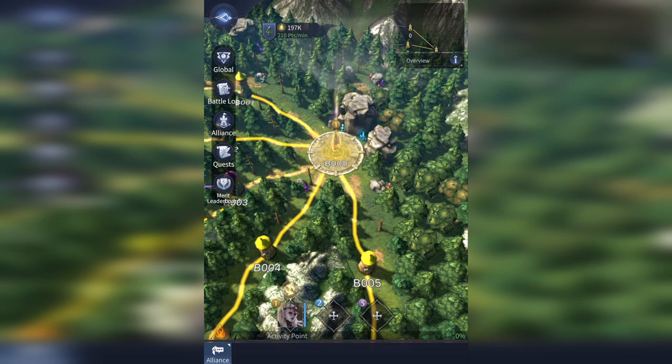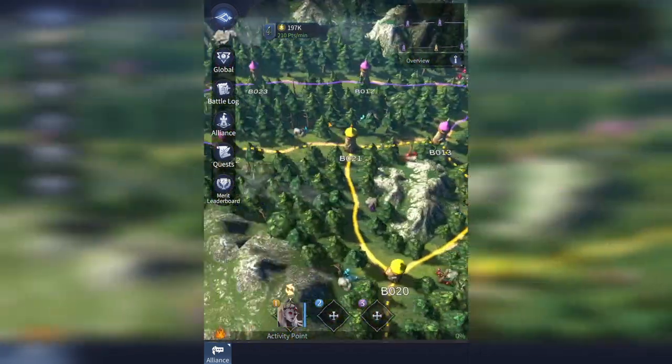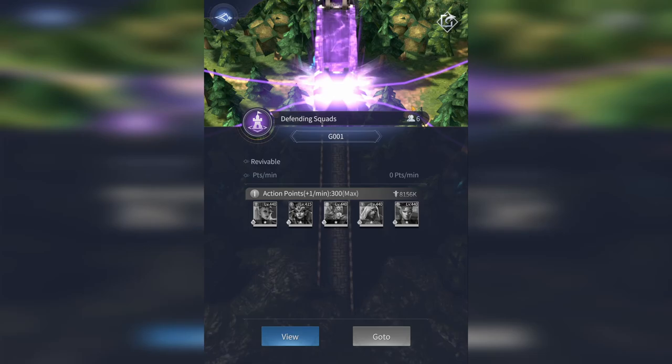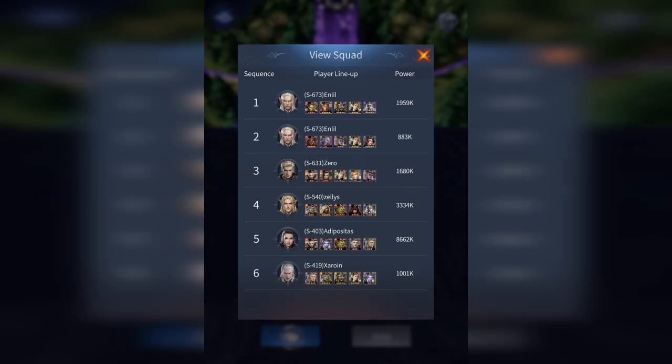I've also noticed that having a healer on your team can be extremely huge, especially when you come across somebody who is holding one of these gates and they have just a ton of people in there. Like this person already has six people in there — that could start to add up.